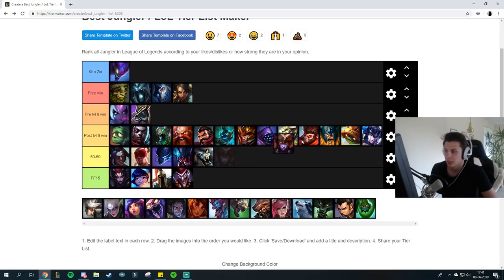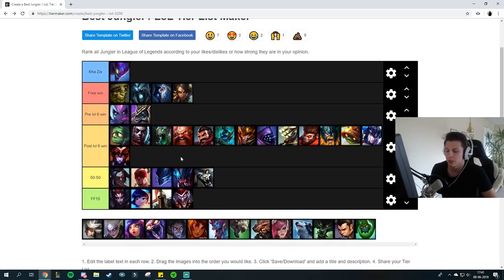Shyvana is not really being played too much anymore and doesn't really fit in the current jungle meta. All you want to do is pretty much just power farm to level 6, use Q evolve, and then you can pretty much duel Shyvana.